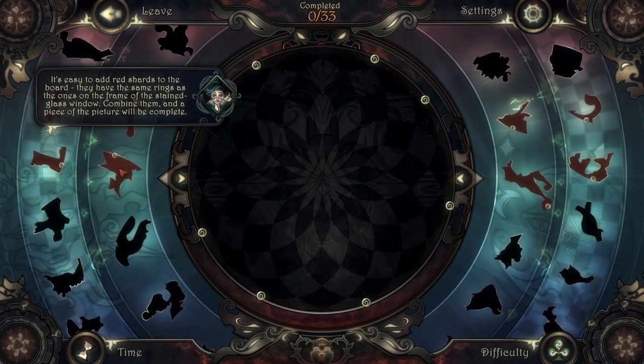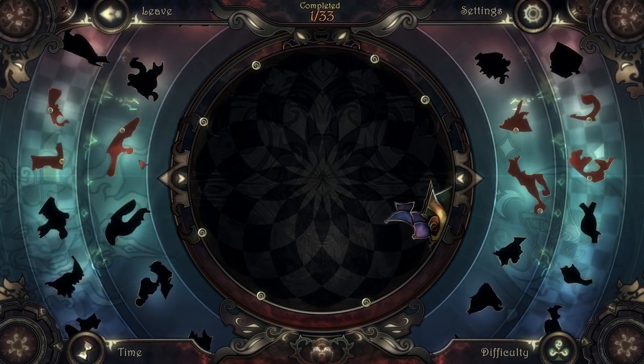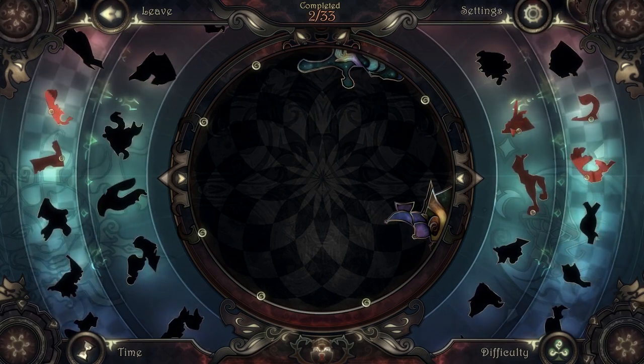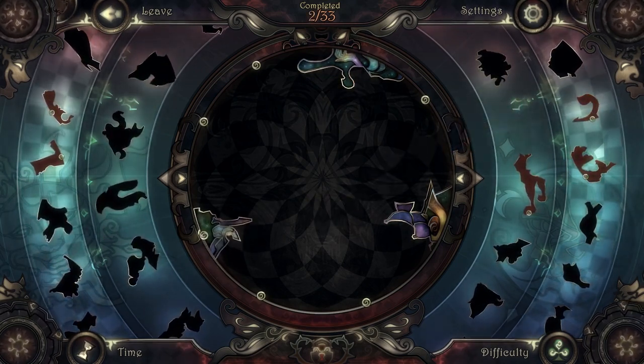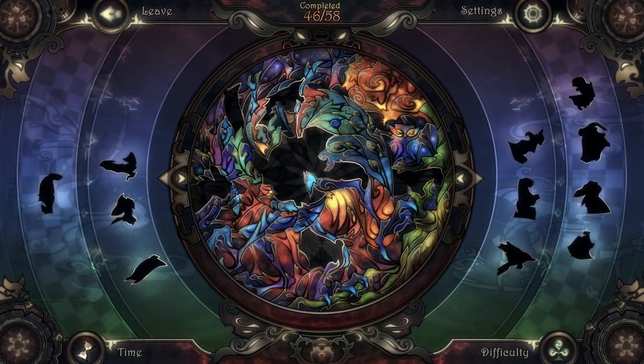Most of the time I find that jigsaw puzzles get boring fairly quickly, but that doesn't happen with Glass Masquerade. The first 8 pieces are easy to place because they have guides to help you get started, although this feature can be disabled if you prefer more of a challenge. But after that, most of these puzzles remain challenging right up until the last few pieces.